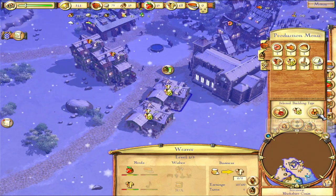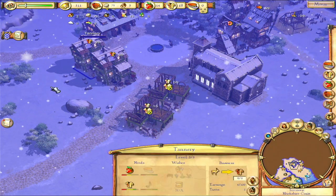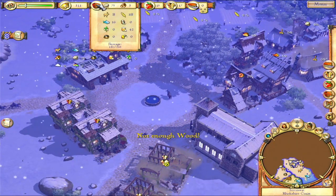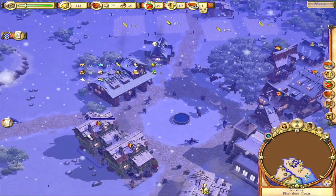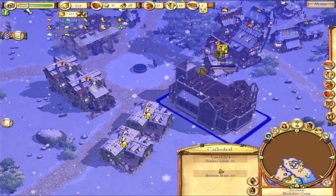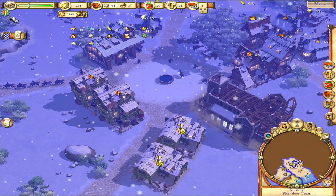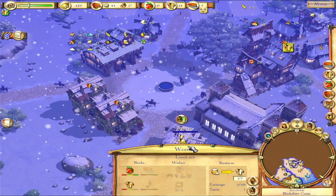I want to make sure that none of the settlers are taking the woolen clothes, because we're gonna need those for later. So we're going to put the yellow marker on it to show that settlers won't take from that. Also, our storehouse is filling up quickly and we have 48 out of 50 settlers. We want to upgrade our storehouse so we have more space, but if we also upgrade our cathedral, we'll also be able to have more settlers. Now we can have 100 settlers.